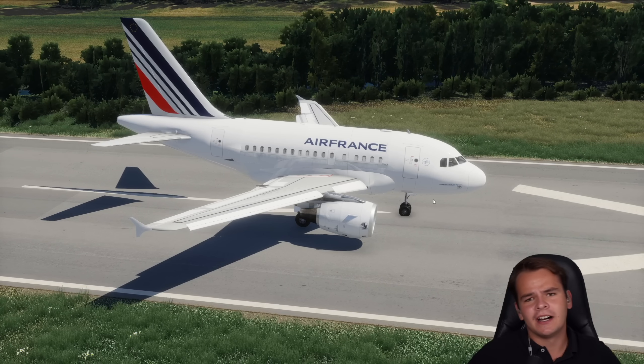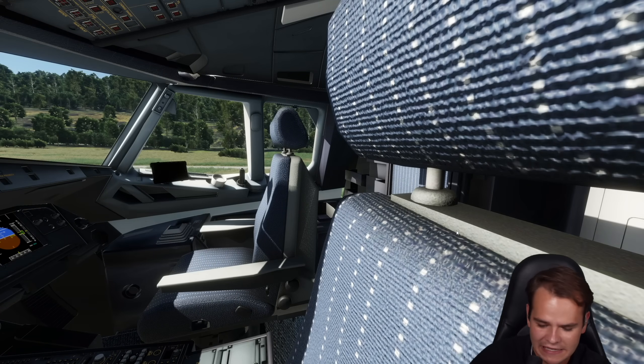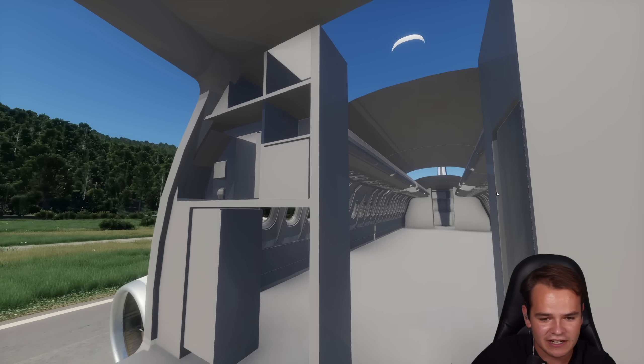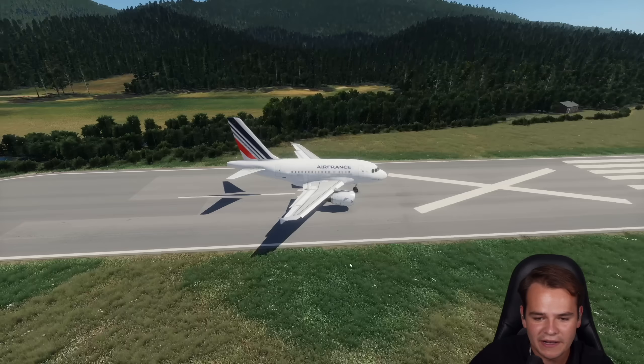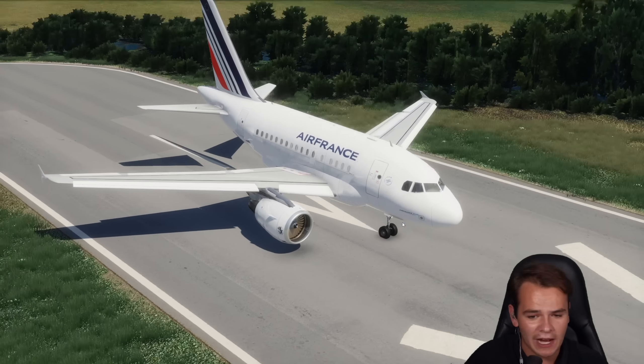This one has like, what, 760 seats maybe? I don't know — the cabin doesn't really exist. I've taken a few hours of modeling time and actually, oh God, this actually looks horrible, but I've completely modeled the plane so that it's kind of realistic. We have the flight model.